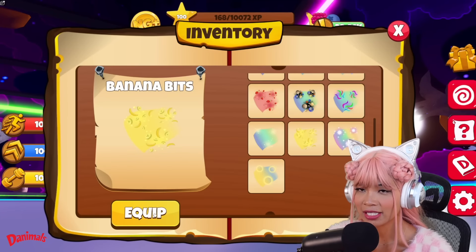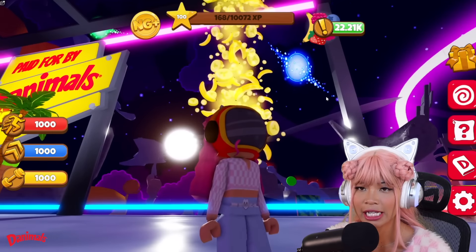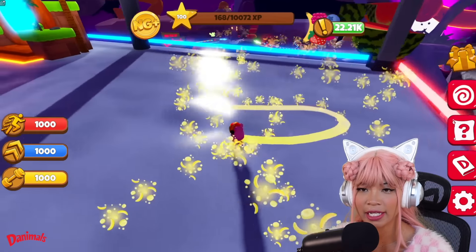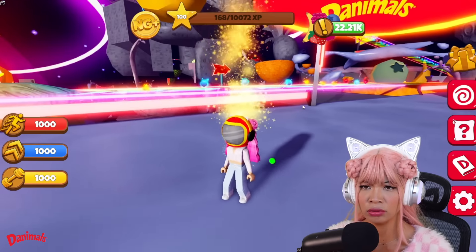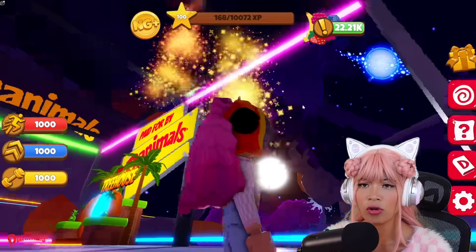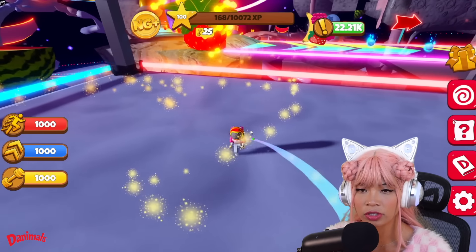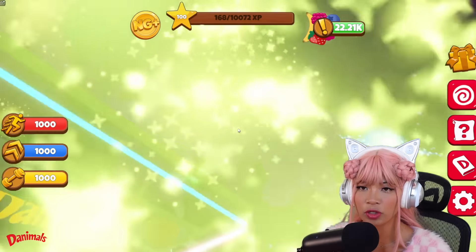We got Banana Bits — equip. Banana, banana, banana, banana! There are slices of banana and whole bananas. It's so banana! So many bananas! This one's just a normal yellow but it really stands out. Glitter Glow — equip. That's so glittery and sparkly. I really love how it goes into the night sky and just disappears. The trail is purple to blue, mostly blue. This one's really cool — sparkle, sparkle, sparkle!